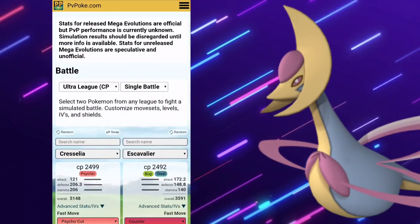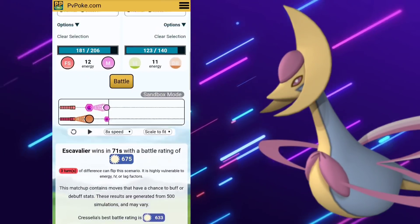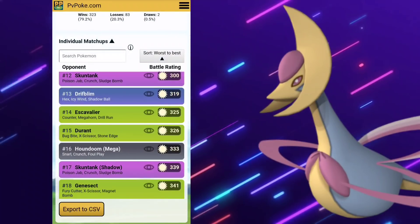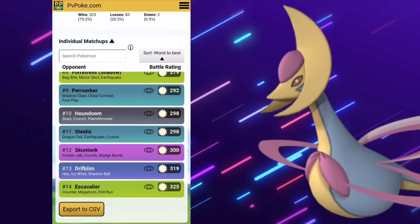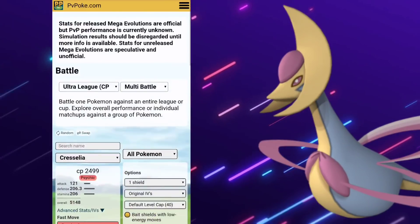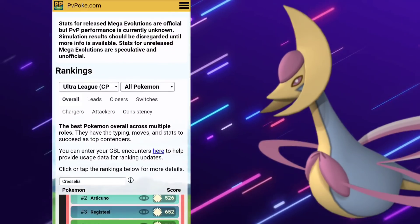You can use Mega Evolutions, but only up against your friends or in QR Code battles. Taking a look at another matchup — Cresselia is absolutely a fantastic option for the Ultra League if that's what you want to do.